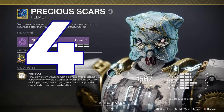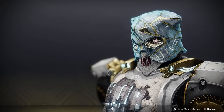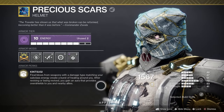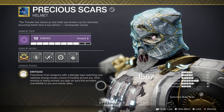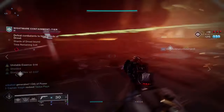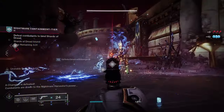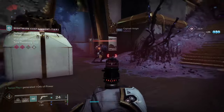Coming in at number 4 we have Precious Scars. This one released with Beyond Light — another neutral exotic — but super useful when playing matchmade activities or with friends: Nightfalls, Gambit, Trials of Osiris, even raids. I'm not the best at PvP so this is my favorite exotic to go into Trials with. What does it do? Final blows from weapons with damage type matching your subclass energy — ARK in this case — create a burst of healing around you. After reviving or being revived, you gain an aura that provides overshields to you and allies. I made a video recently about the best ARK exotic weapons to have for ARK 3.0 — any of those will pair so well with this exotic to provide healing and shields to teammates. Plus, any good aspects and fragments we get with ARK 3.0 will only add to how great this exotic already is.